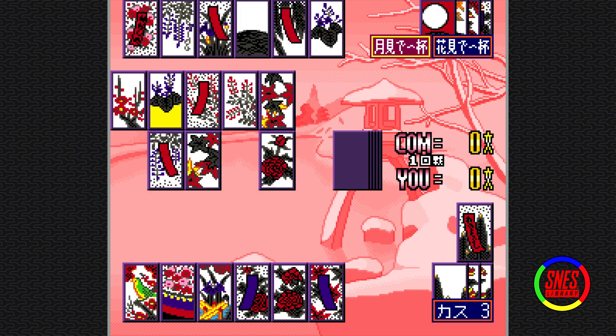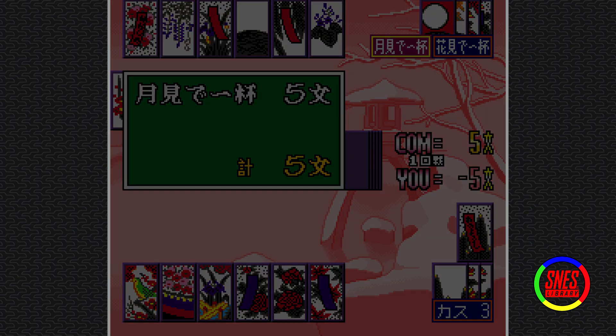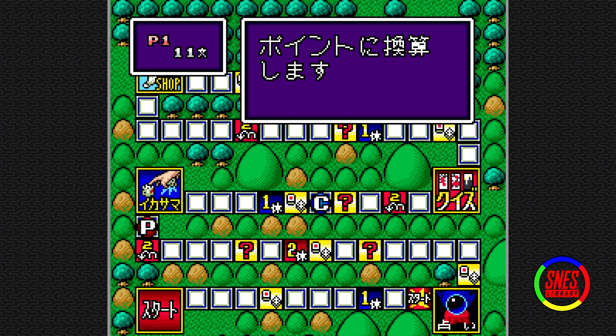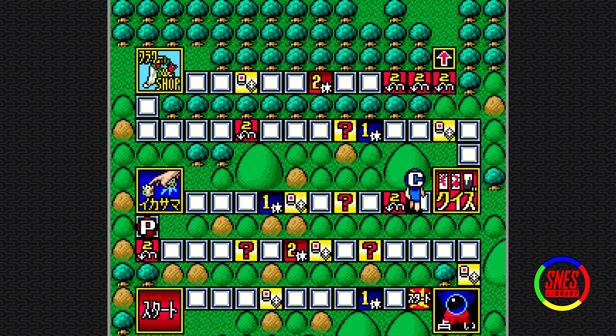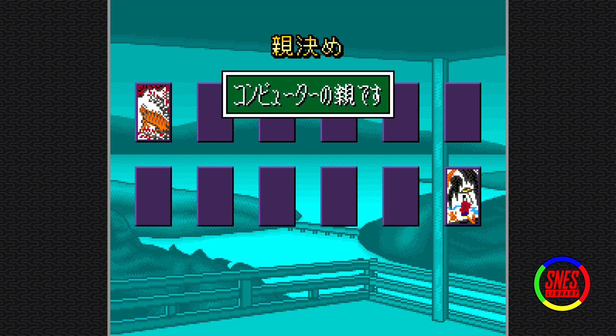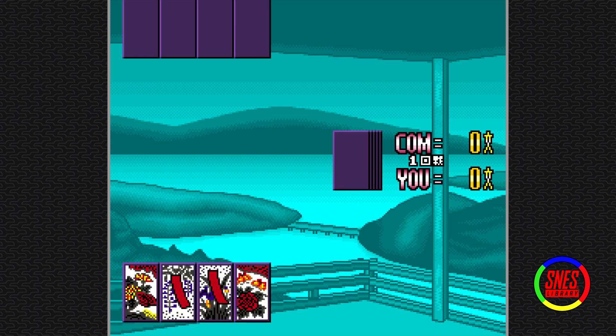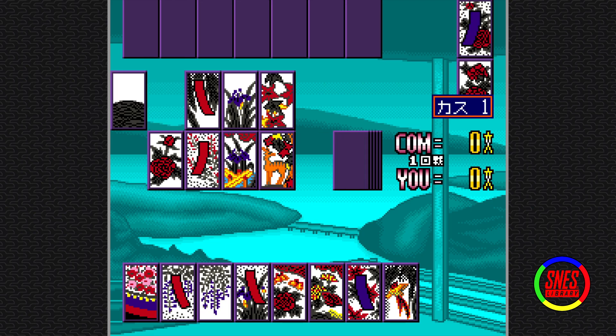Two turns and you get moon viewing — just two cards played and you just have it. It was just given to him on a silver platter. I had to go back twice because the panel was red. I have the cup and I have the flowers but I can't play them.